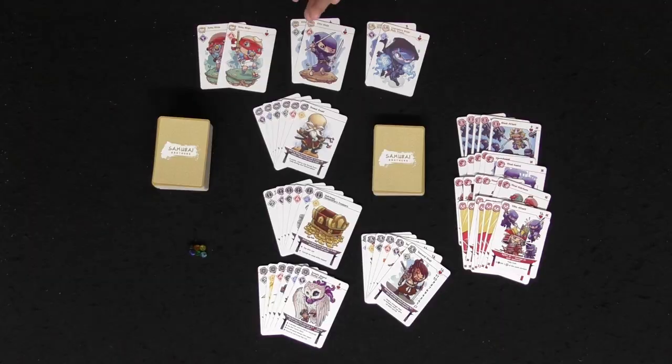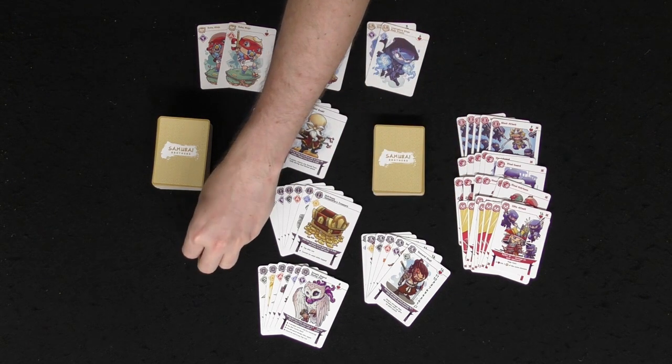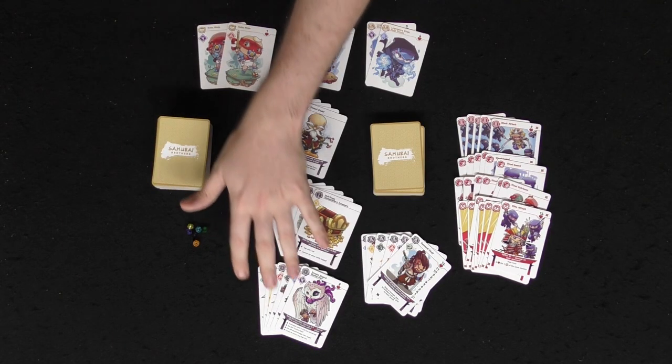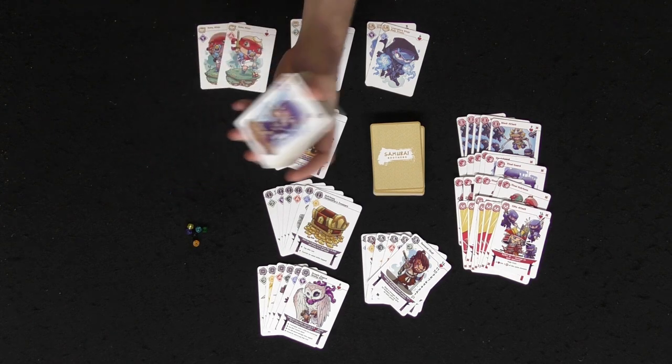Here we have the Samurai Brothers card game. I've pulled out all the components so you can have a good look. There is a ton of cards, and then there are these little tokens which are used as health track markers for the samurais. You're going to be getting different samurais, senseis, heirlooms, and these guards which will protect you and allow you to counter-attack your opponent.